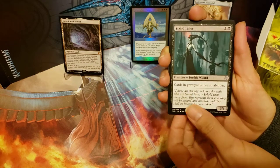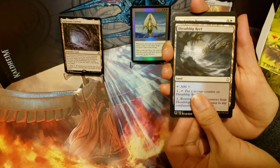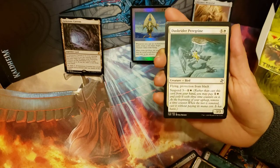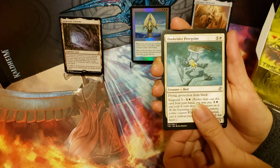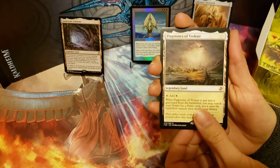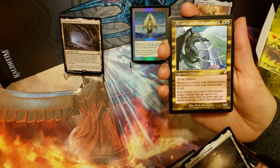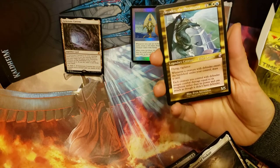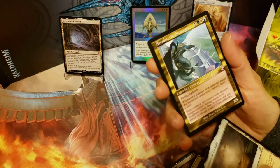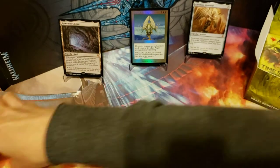We got the Yixligaller, Dreadship Reef, Dusk Rider Peregrine, and our rare is Flagstones of Trocare — that's a good one. And we got one of the better time-shifted cards: Arcades the Strategist. That is a good hit — one of the more expensive time-shifted cards.